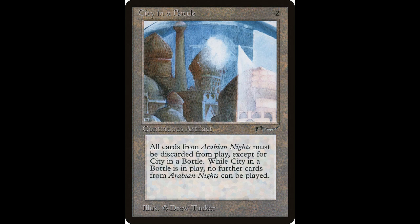Next up we have City in a Bottle — I just love this card. It casts for two. Whenever one or more other non-token permanents with a name originally printed in the Arabian Nights expansion are on the battlefield, their controllers sacrifice them. Players also can't cast spells or play lands with a name originally printed in Arabian Nights. So if you play this against someone who loves this expansion and has several cards from it — even proxies or reprints — as long as it has that scimitar symbol, they can't play it. This card is worth around $367 and has not been reprinted.